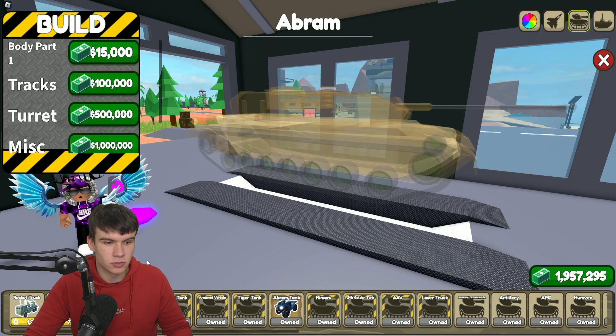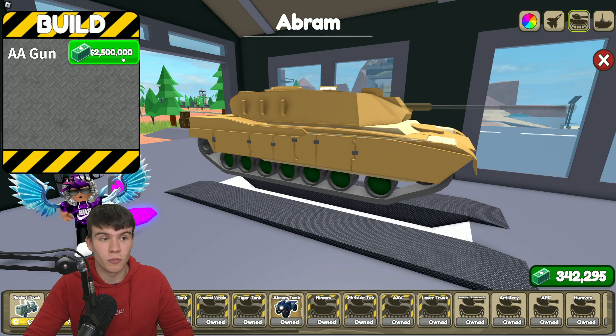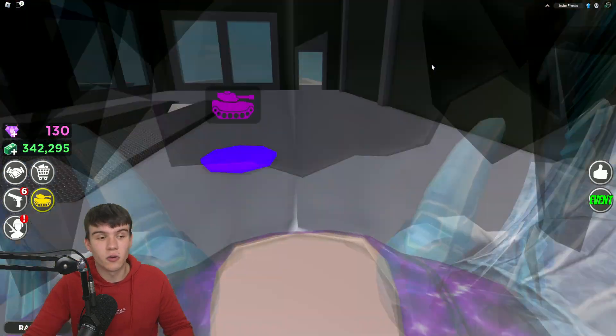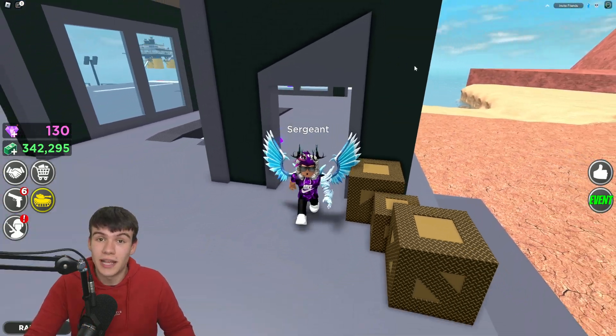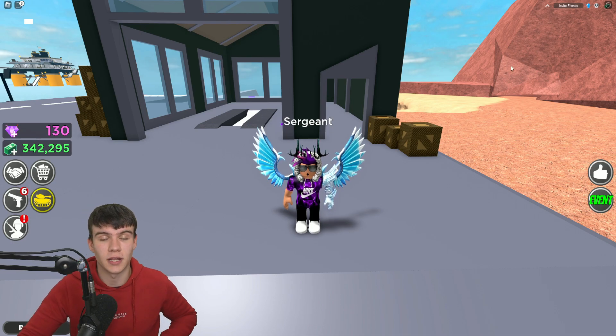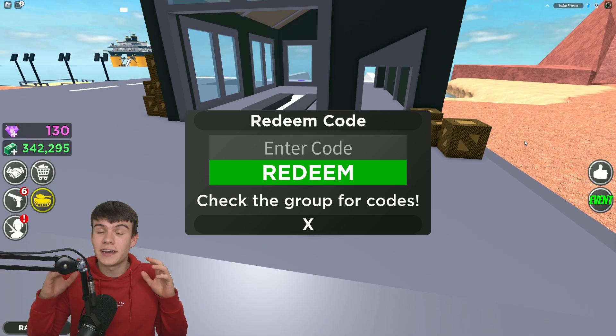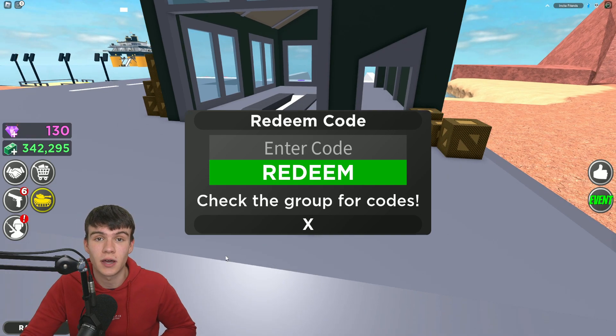I think some codes are going to help with that, so let's get into it. If you don't already know, in Military Tycoon to claim codes you go to the right and click on the thumbs up — the code menu will come up. These codes are in no particular order, so let's just get into it.